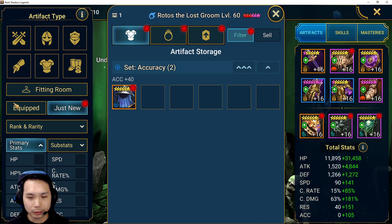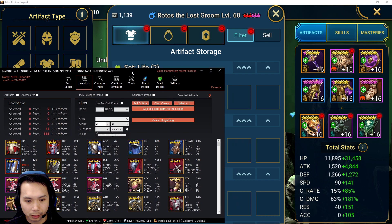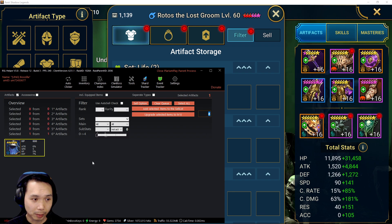I use RSL Helper — hopefully you guys know what that is. If not, I'll leave a link in the description below. It's basically a program that assists you in playing the game — farming, showing you a lot of stats about your account in one handy interface. In RSL Helper you have the inventory of your gear. I filter by unrolled gear — zero to four — in the inventory tab, select all the unrolled pieces, and then roll them to eight. I did that already this morning.